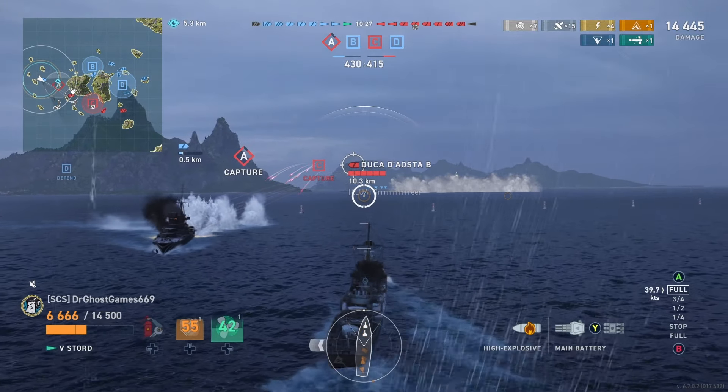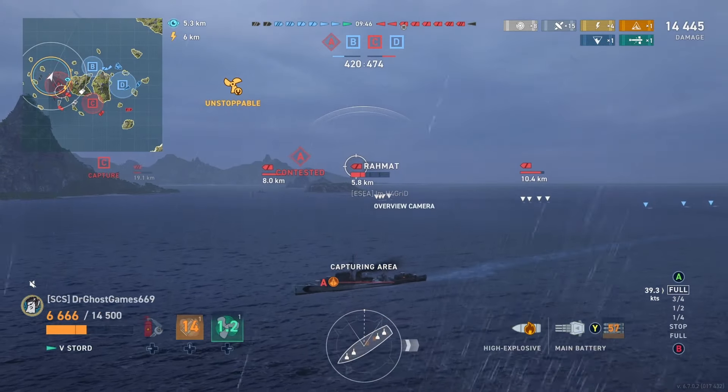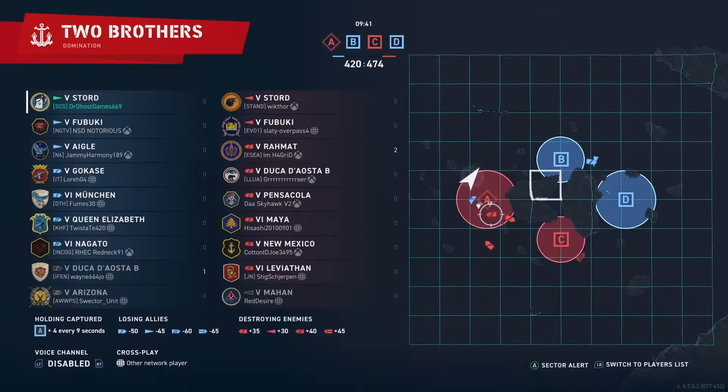We're up to 14,000 damage — nothing impressive. Your number one job as a destroyer is to spot, and number two is to get and contest caps, which is what we're going to do now. Pretty much our team on this side of the map has failed, but we're not going to give up this flank for free — we're going to do everything in our power to hold it as long as possible. I'm sending torpedoes out, though I'm pretty bad at aiming them. Notice our health is at 6,666.